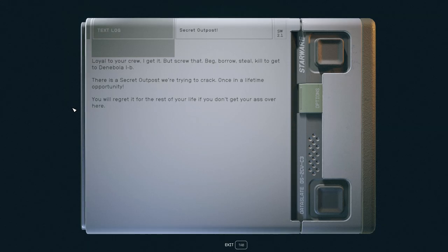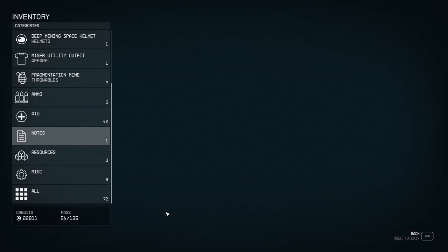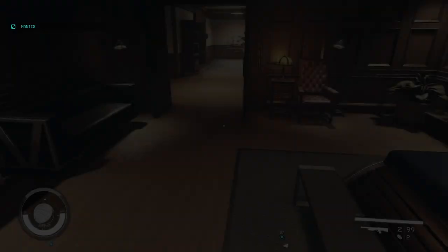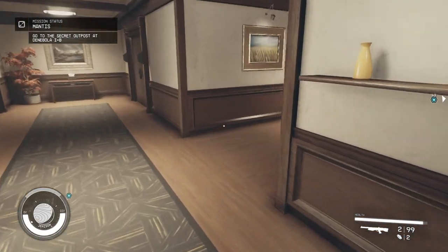This secret outpost message says: 'Loyal to your crew, I get it — but screw that. Beg, borrow, steal, kill to get here. There is a secret outpost we're trying to crack — once in a lifetime opportunity. You will regret it for the rest of your life if you don't get over here.' Interesting. Okay Sarah, now I'm ready to go.